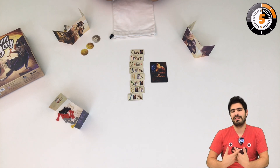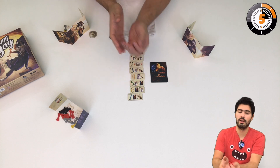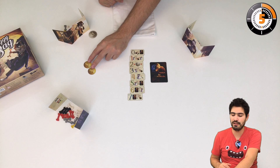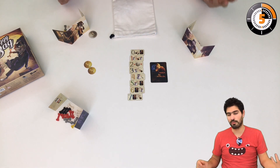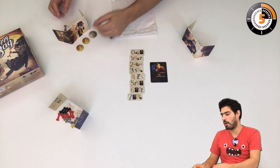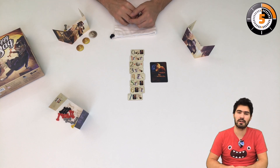The game round starts with the first player tossing the two coins. You just shuffle the coins and toss them, and the sum of the values of the coins gives you the number of bones every player is going to put in the bag. You then select your bones from behind the screen and place them secretly into the bag.